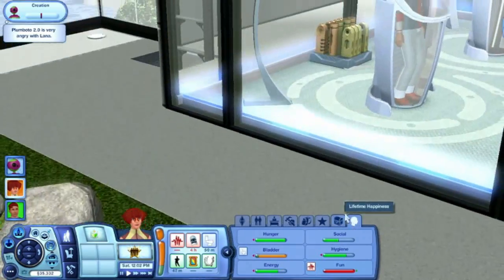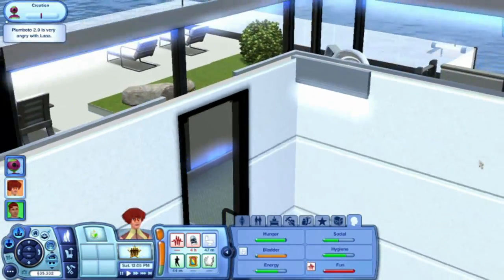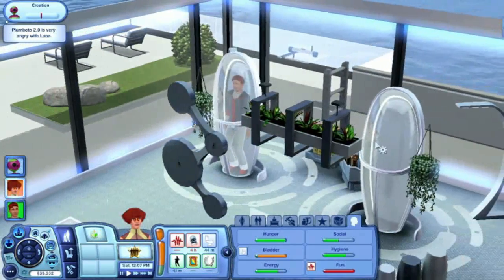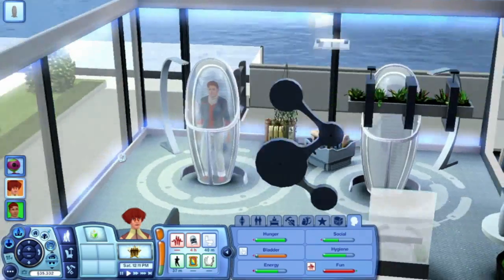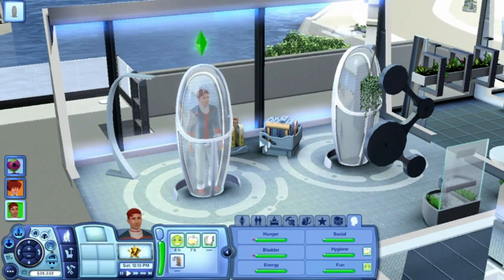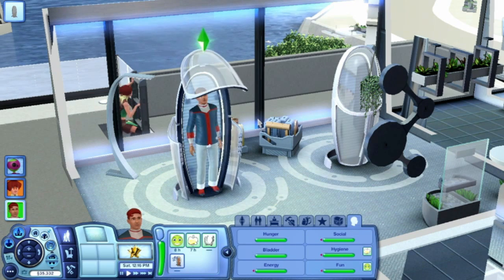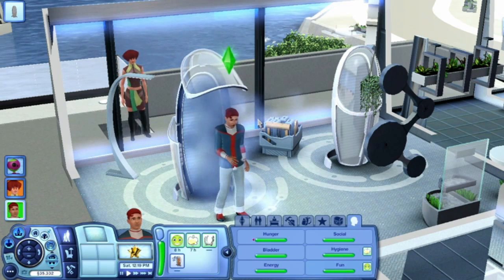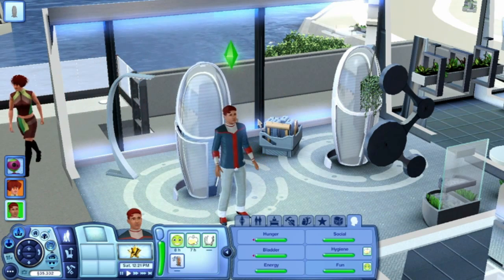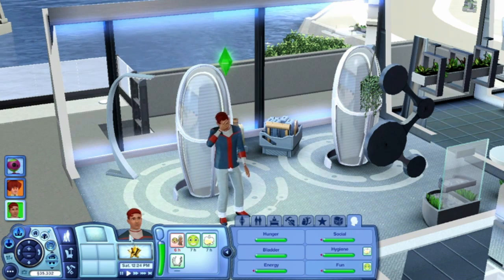So Lana just hasn't been having a good day, so she's going to head upstairs to what I call the cryolestasis room. What you're looking at is the new object from the limited edition version of The Sims 3 Into the Future. The limited edition content pack is called the Quantum Power Pack, and as a part of the Quantum Power Pack, you get the Quantum Power Chamber that allows your Sim to enter into a cryolestasis sleep.